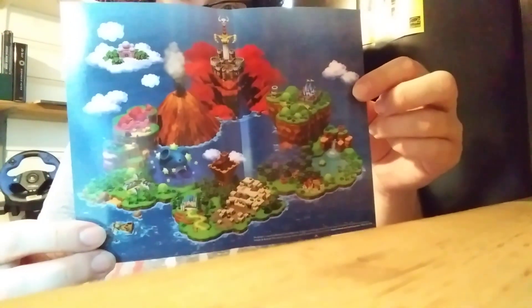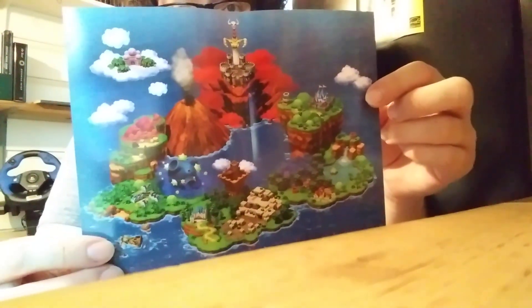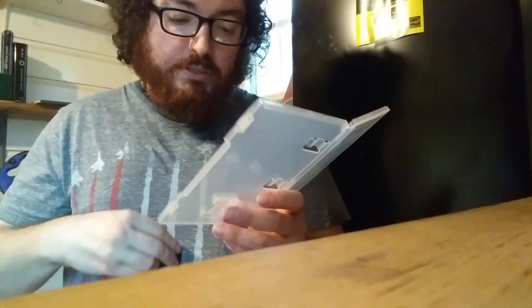Here's the artwork on the inside, which is the world map. Nice. And then here's a closer look at the cartridge itself for the game. Very cool.